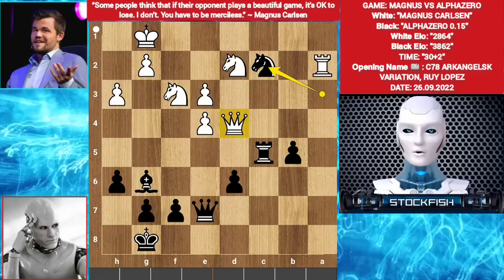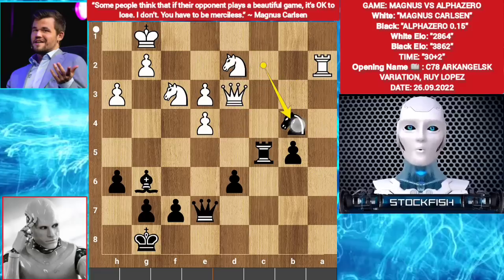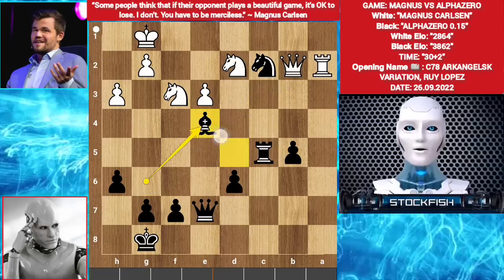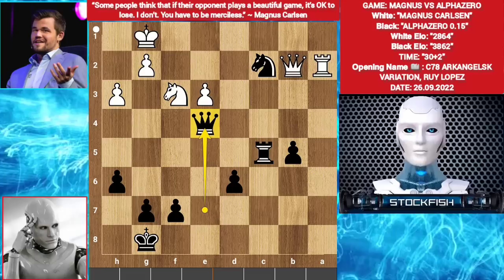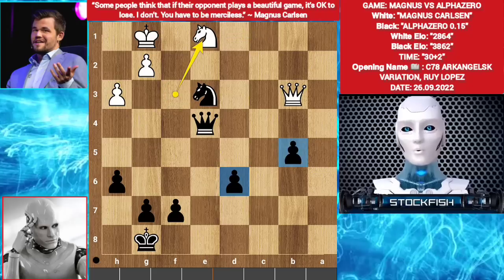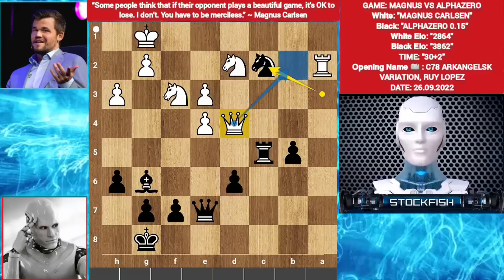Magnus played queen d3. Knight b4, targeting both pieces. In this position you can't play any other move. For example, if queen b2 happens: bishop takes pawn, wanting bishop d5, knight takes e4, queen takes e4, threatening knight takes pawn, queen b3, knight takes e3, rook e2, rook c1 check, rook takes e1, knight takes e3, e1 — black is winning because he has two passed pawns and white's king is very weak.